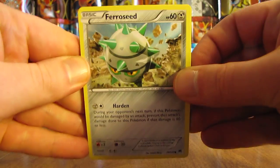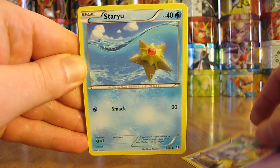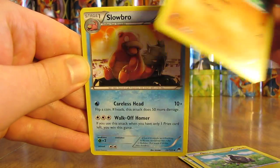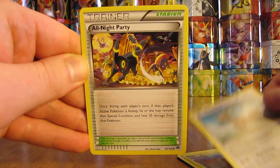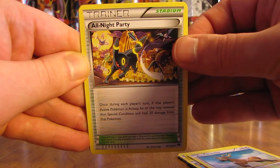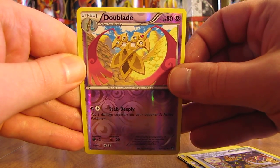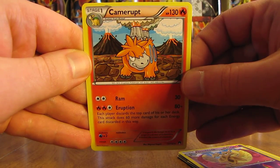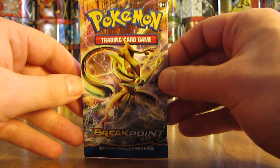This pack starts off with Farrowseed, Esper, Staryu, Blitzel, Pancham, Slowbro, Stantler, and an All Night Party trainer with Umbreon. There's a Da Blade uncommon reverse holo. The actual rare in the pack is a Camerupt Non-Holo. Strangely, I've pulled three ultra rares but have not pulled any holo cards yet.